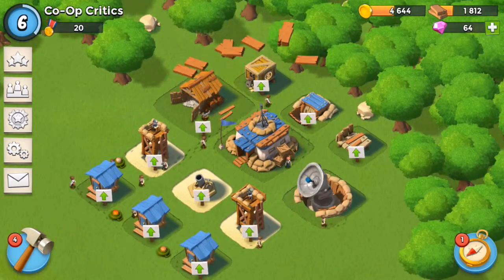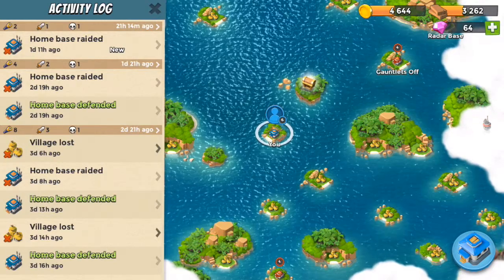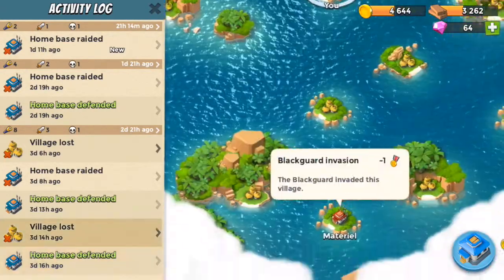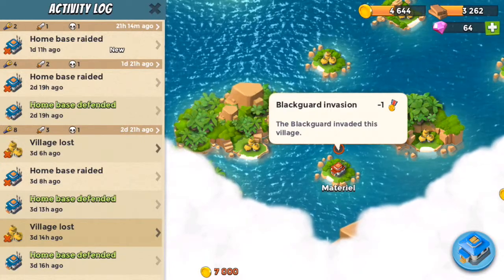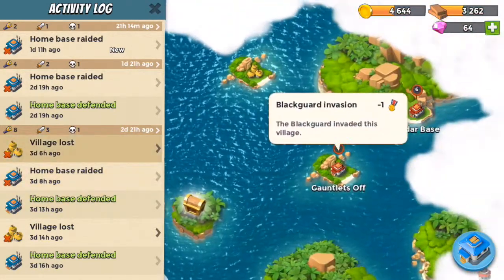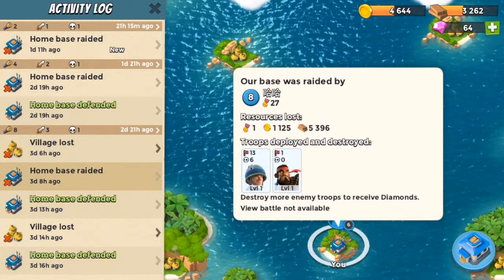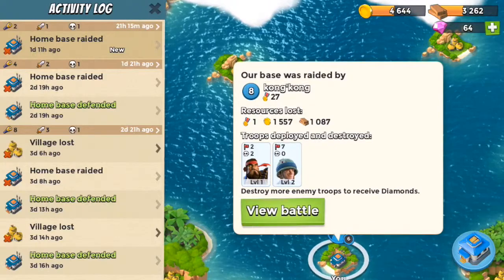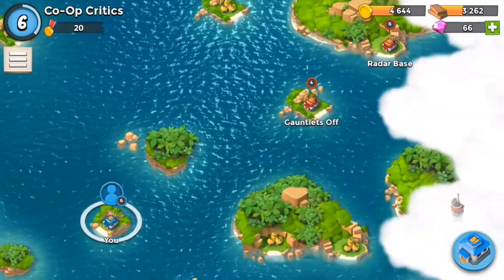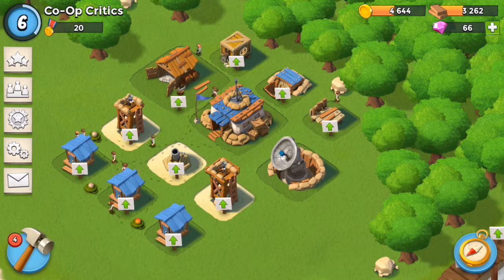This is the first time I've logged in since then and I realized that I have been attacked quite a few times. So let's take a look at some of these and see how this was happening. This one was defended. This one we lost a village. The Blackguard invaded this village. Home base defended. Home base raided. Lost another village. Defended the home base again against level 8, level 7, level 8, level 8, level 8. So it looks like we're getting beat up pretty bad here, but I guess that's to be expected when I'm only level 6. But what I want to do is look at upgrading some of our defenses.